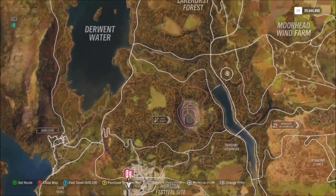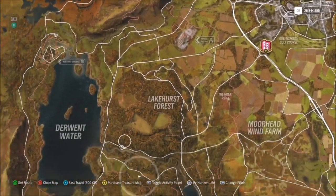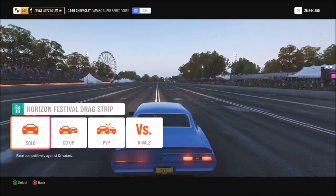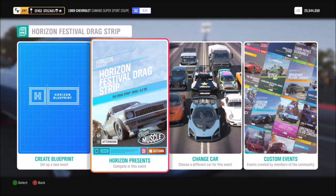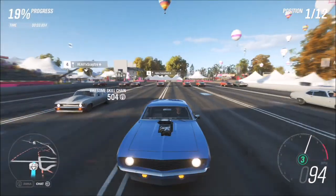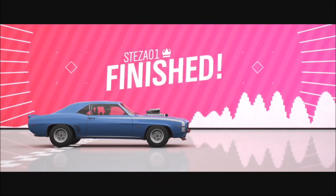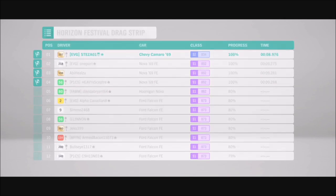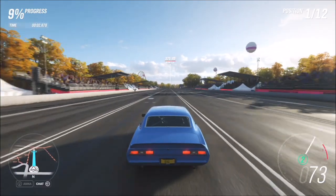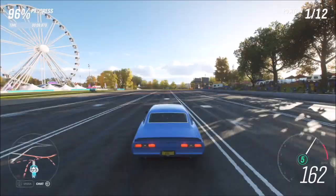The next challenge wants you to win three drag race events in your Chevrolet Camaro. There are a few different drag strips dotted across the map, but I recommend the Horizon Festival one as it's right on your doorstep. Just go straight onto solo and onto the festival drag strip — you don't need to do anything special. The footage you see here is from the tune I created. Whether you're online or on your own, as long as you win three in the '69 Camaro you'll be fine. It shouldn't take more than about two minutes.